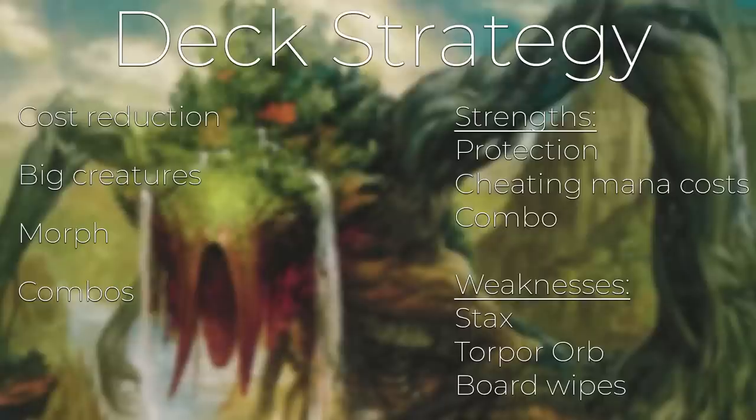We also have a morph sub-theme in the deck. Morph creatures work well here because if your Animar has three counters on it, you can play out your morph creatures for free. We do have several combos in the deck that work well with Animar's cost reduction, which we'll go over later in the video. We also have a secondary win con in the deck as well.